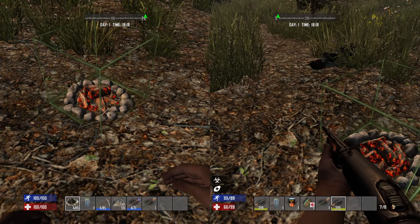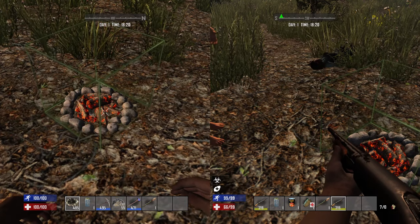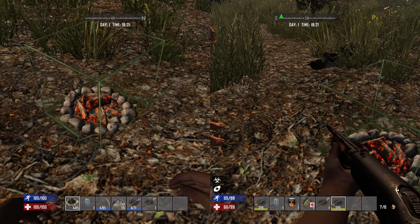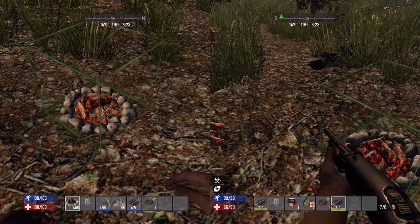Hello guys, welcome back to 7 Days to Die. Today I'll be teaching how to duplicate anything, from pistols to iron. All you need is two campfires, two players, and whatever you want to duplicate.